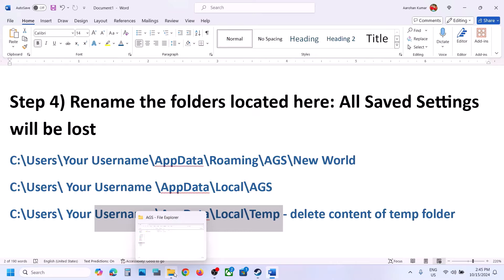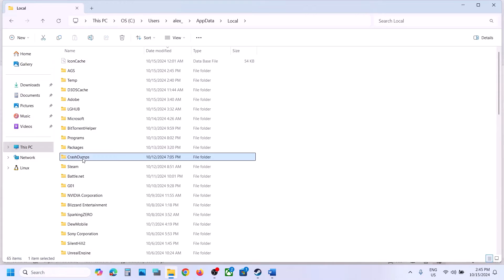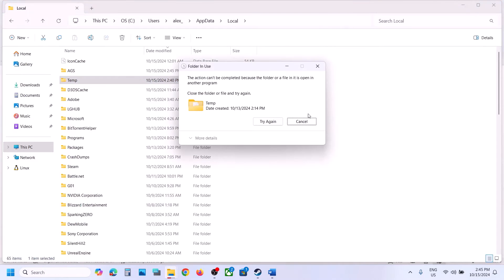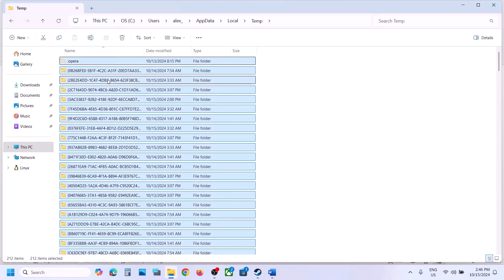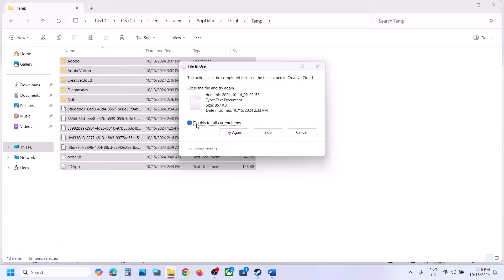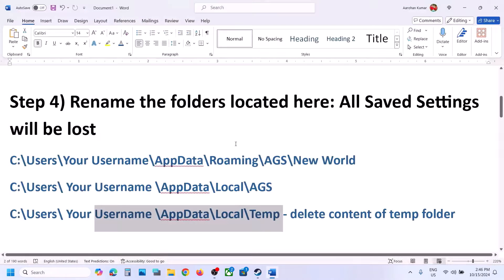Also delete the temporary folder. Go back to the Local folder and find the Temp folder. Right-click on it and delete this folder. Select everything and delete, skip any prompts, and once done launch the game and check.